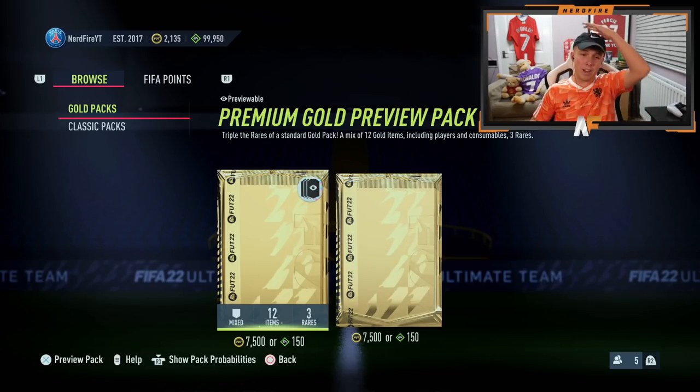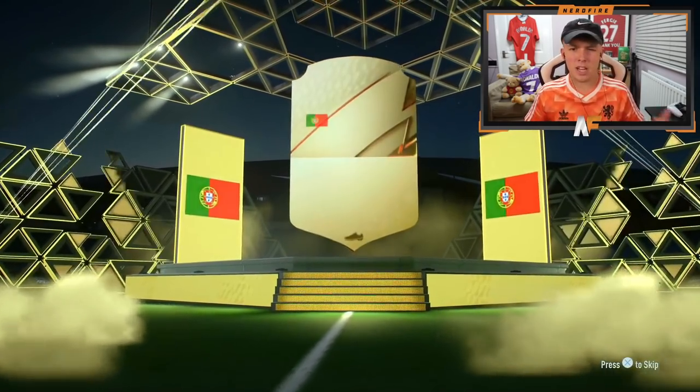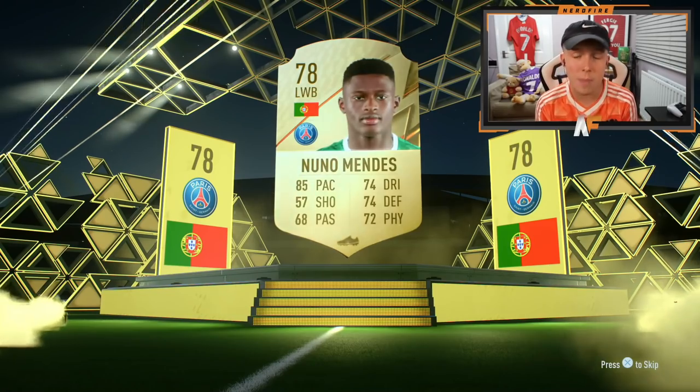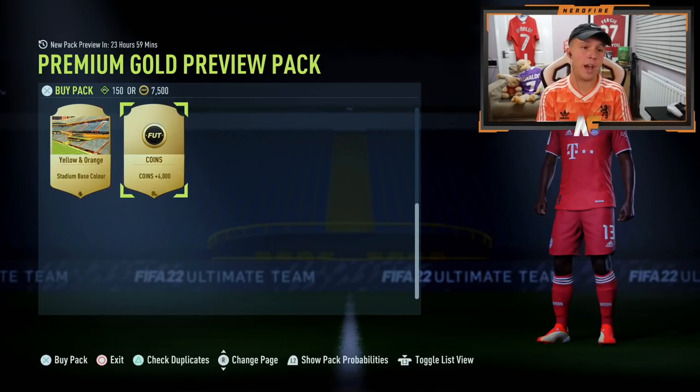Now it's time to get into what you guys are here for — the 12,000 FIFA points pack opening. How many coins can we make from it? I'm just going to show you the boards we get, the walkouts we get, and any interesting cards. At the start of FIFA, if you get a sick card it could go for quite a bit. We're going to preview them because apparently the luck is better on preview packs. That's going to be Nuno Mendes, PSG's new signing as a left back — apparently a very good promising young left back. Not a bad start, and 4,000 coins in the pack.